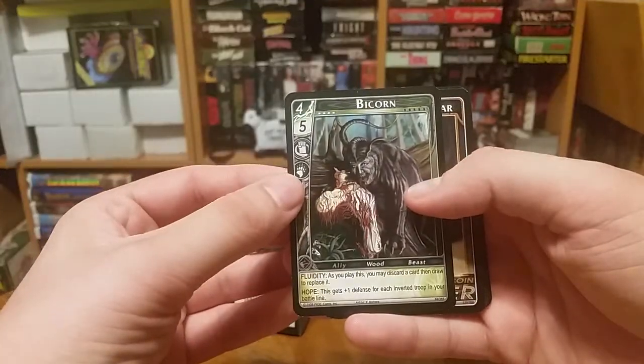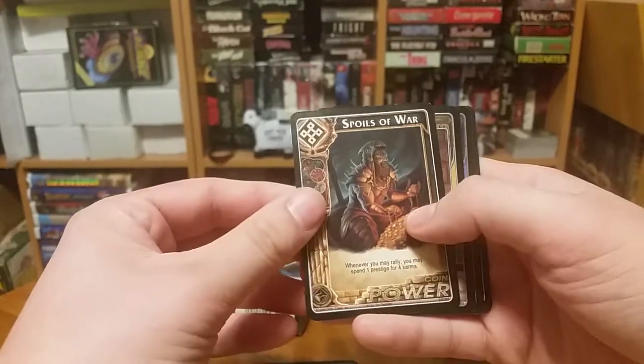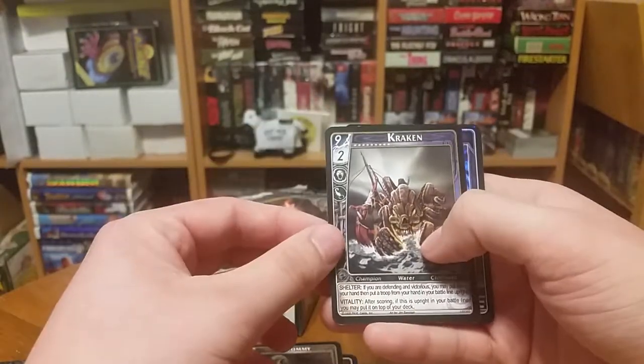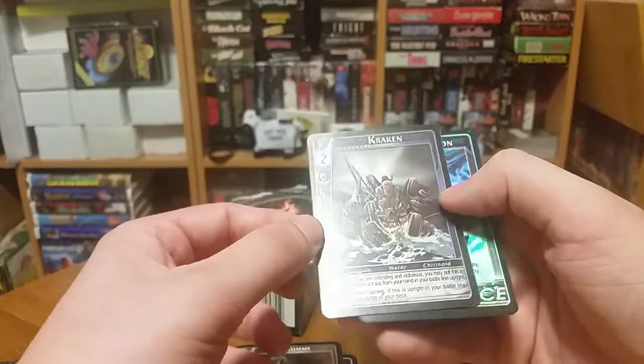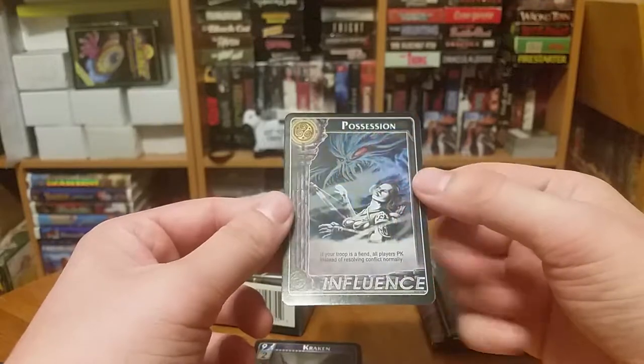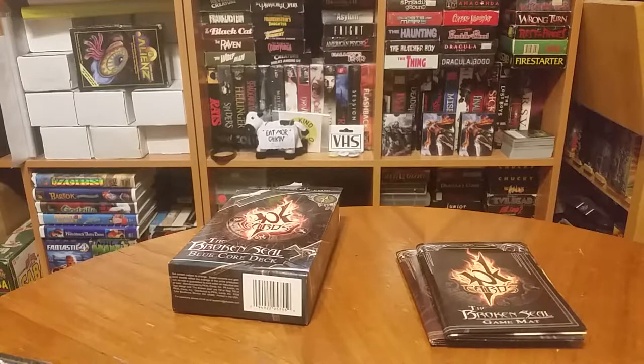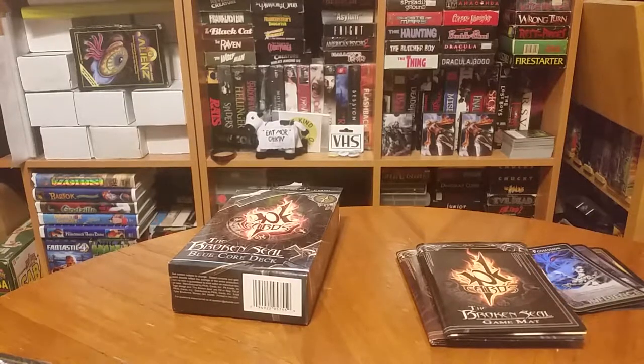Bicorn God — I can't get away from this freak. Spoils of War, Mummy, Kraken — I really like that, that's really neat actually. And we have a foil Possession — that's okay art. Yeah, that Bicorn God... god, that thing's creepy as all hell.